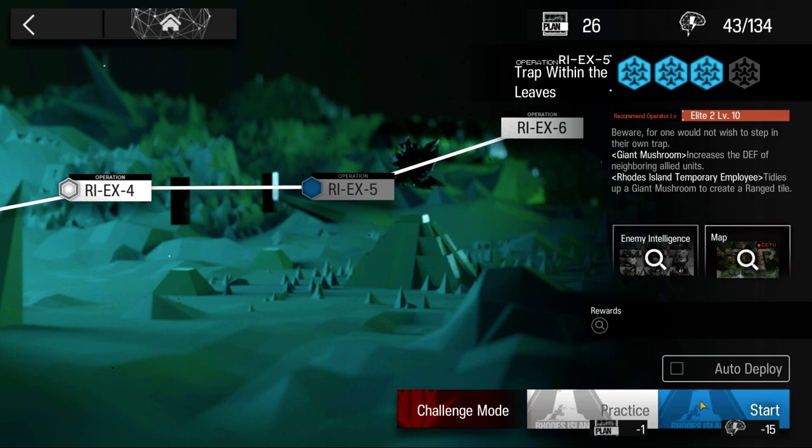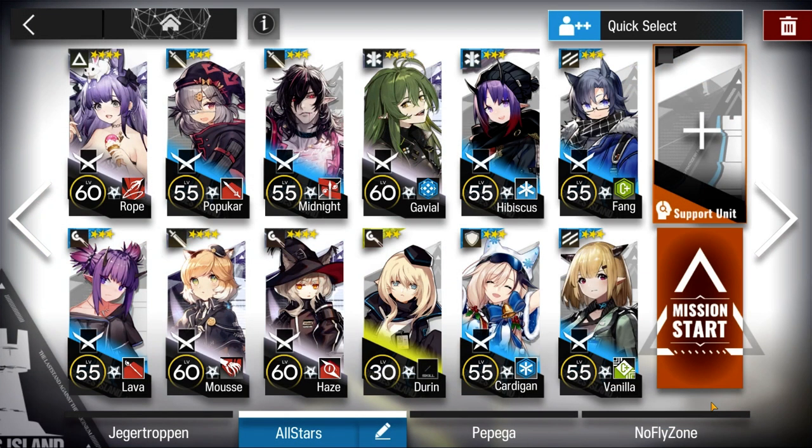Welcome to my video. This is Echogen presenting the Low Stars All-Stars series. The mission for today is The Great Chief Returns, R.I.E.X. 5.